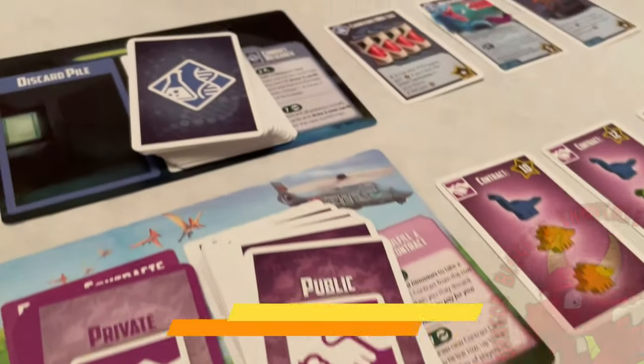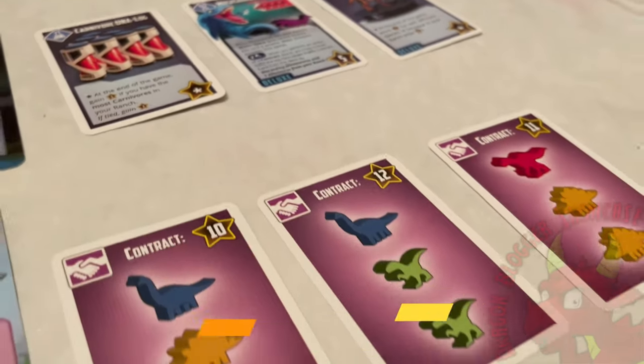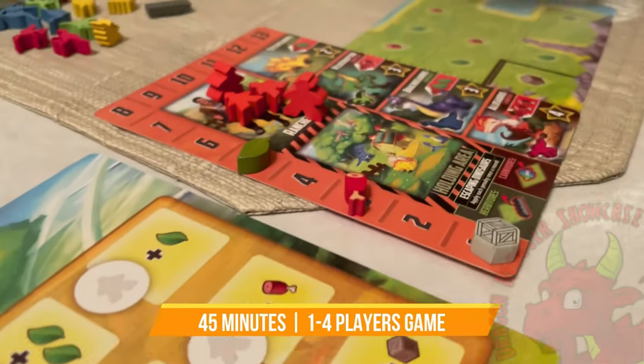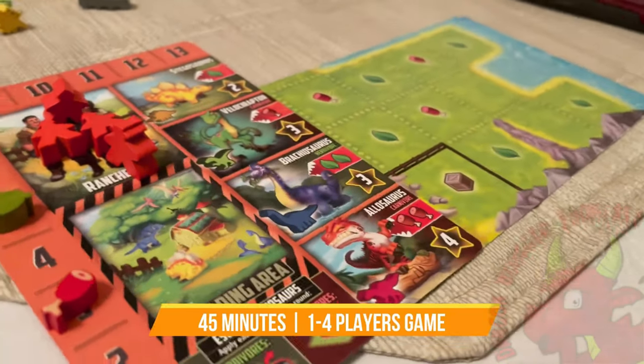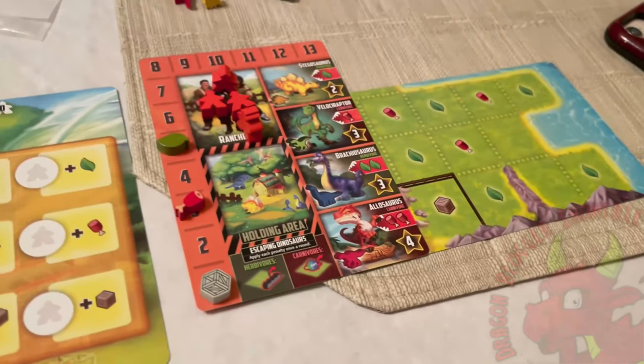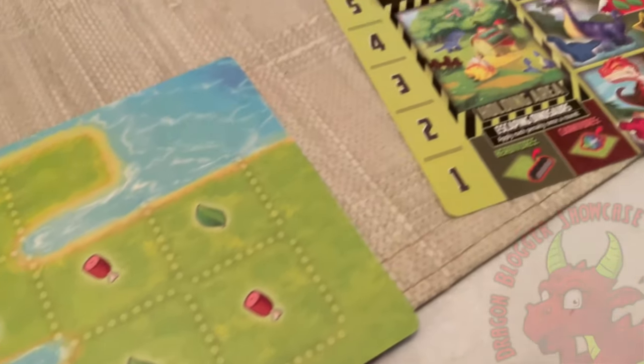Do you have what it takes to out-ranch your opponents and operate the most successful dinosaur farm? Tiny Epic Dinosaurs is a 45-minute, 1-4 player game of dinosaur ranching, worker placement, and resource management. It features classic Eurogame mechanics with unique twists that portray the dangers of farming these prehistoric beasts.